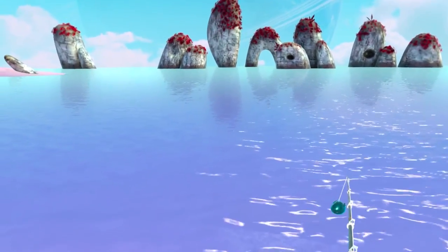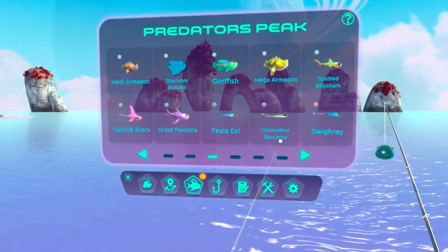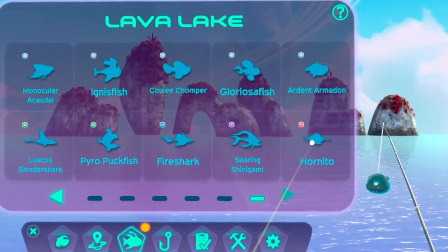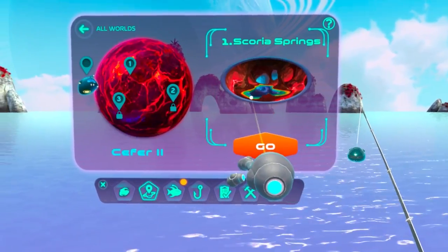I've got two Stardust and I've caught all the fish in this zone. The best fish at Predator's Peak is an epic, and the best fish overall was the legendary Sleigh Ray. The next legendary is on the final zone — it's called a Hornito. Let's head back to the other planet.